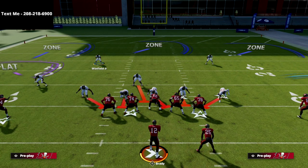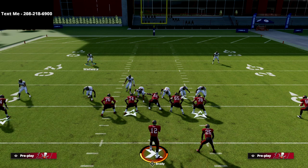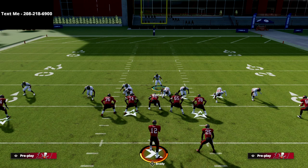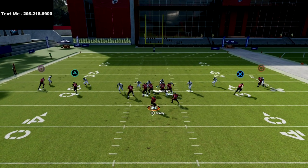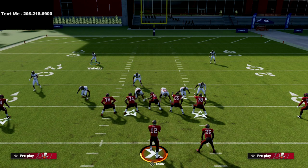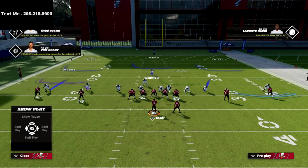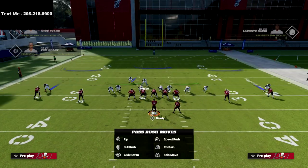If they block the running back, you should still get edge pressure. This is just an alignment trick out of the nickel triple. To recap: globally blitz your linebackers straight down, pinch your D-line, press coverage to get that linebacker down into the gap, then show blitz. Hover right in here, snap the ball, and you see we get that right edge pressure even if they block a running back.